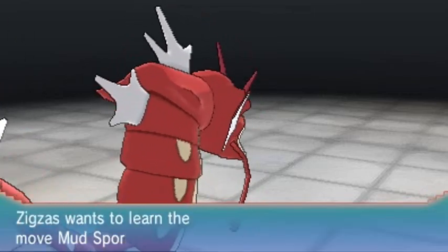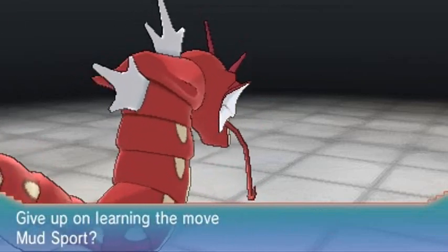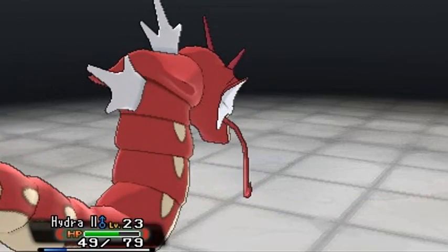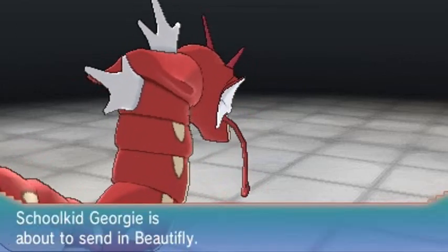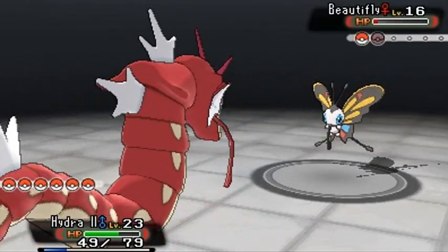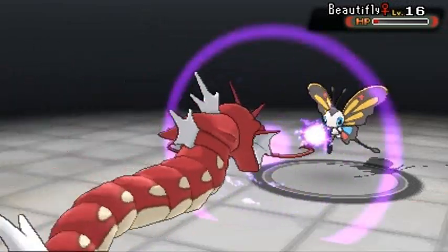Zigzagoon grows to level 17, learning Mud Sport — not going to teach it since we already defeated the Gym Leader. Ultra Psycho finally grows to level 16. Georgie comes out with a Beautifly, so I'm sticking with Hydra and using Dragon Rage for the win.